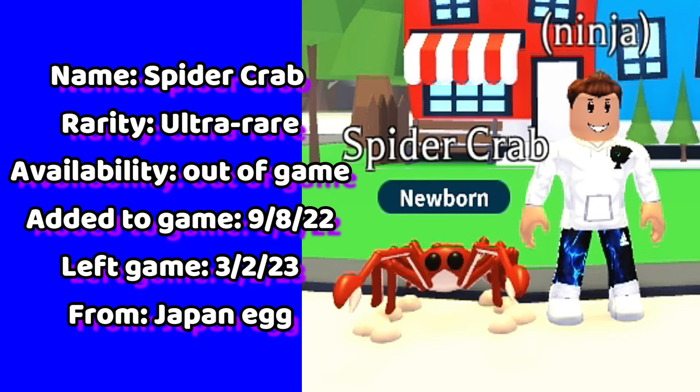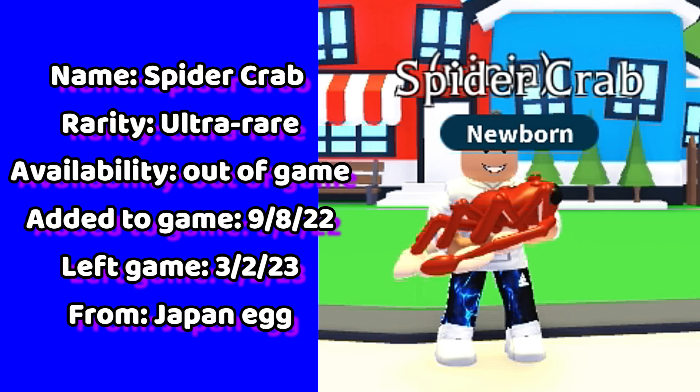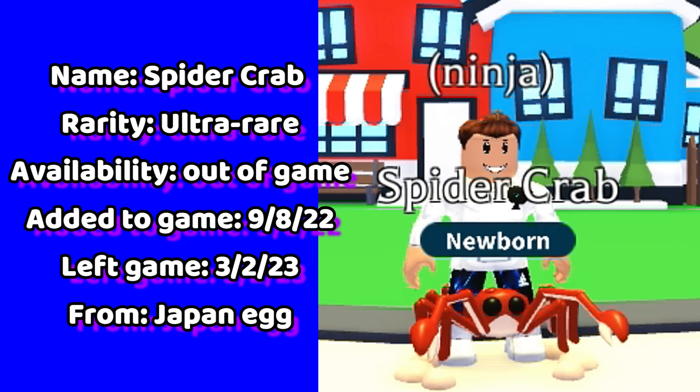Followed by the spider crab. You can hatch this limited ultra-rare pet out of a Japan egg. In real life, the spider crab is the world's largest crab.